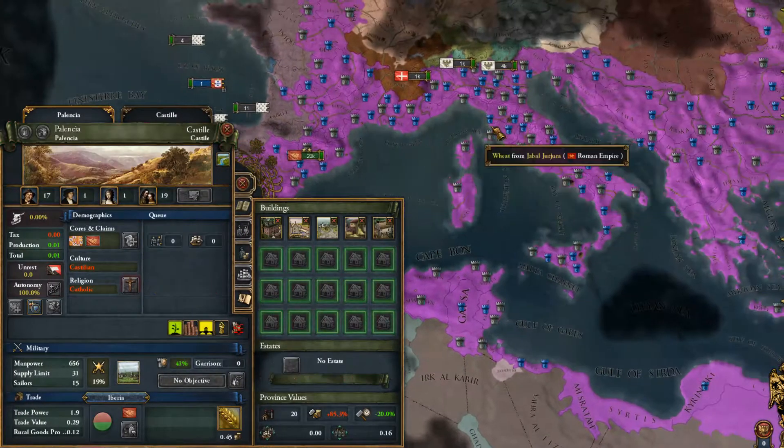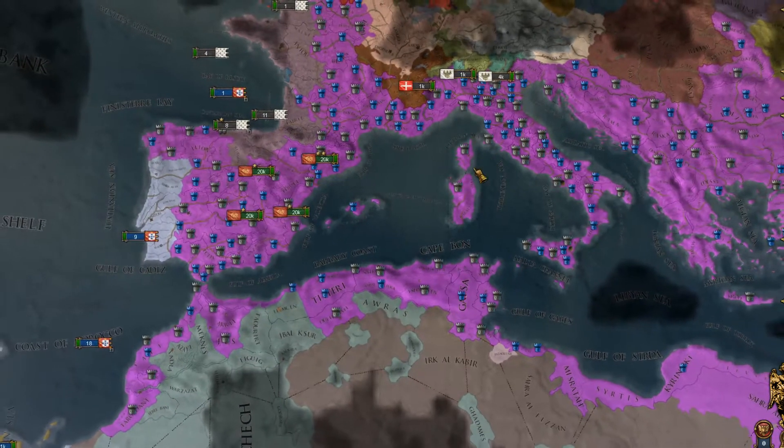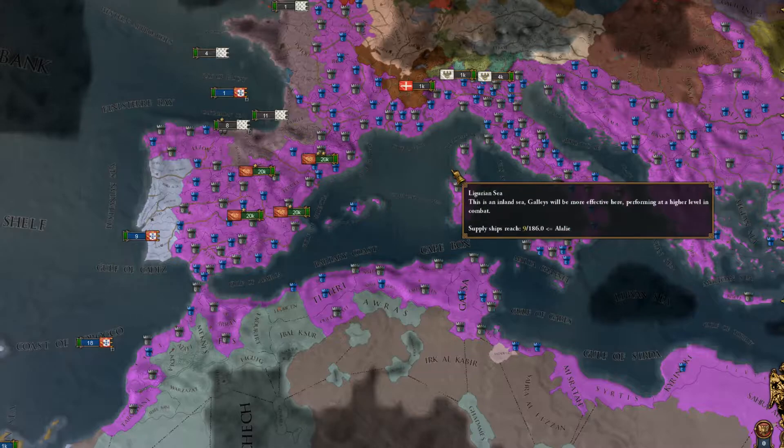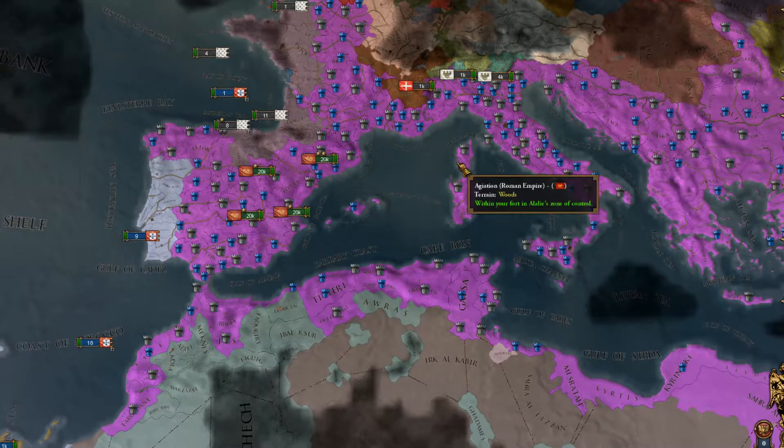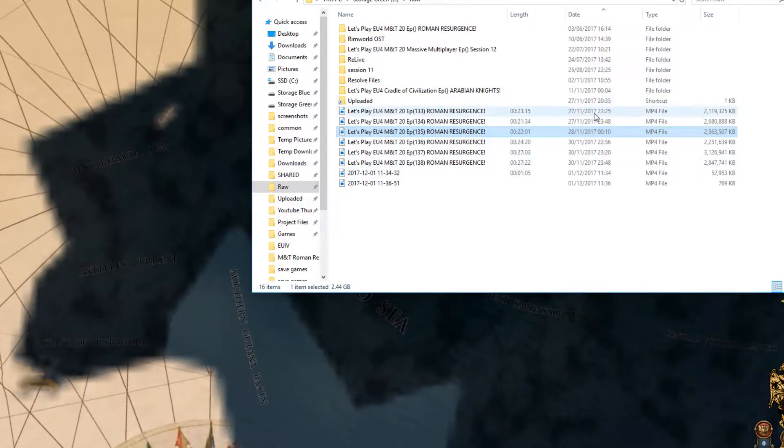So my question is: do I hold off clicking that beautiful button to form the Roman Empire until I have annexed all of Brittany, Spain, and probably a bit of Switzerland as well? Should I hold off until that's done, or should I click it as soon as possible? Let me know your thoughts.